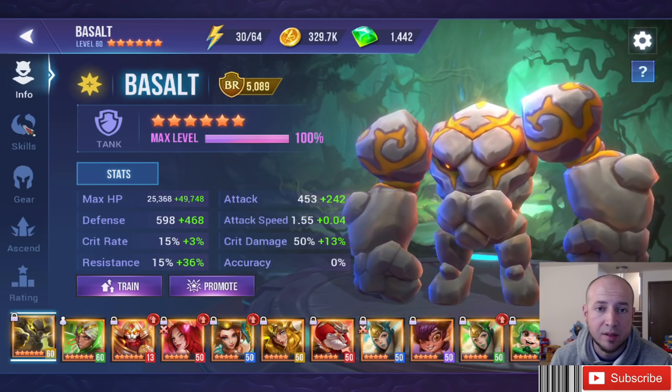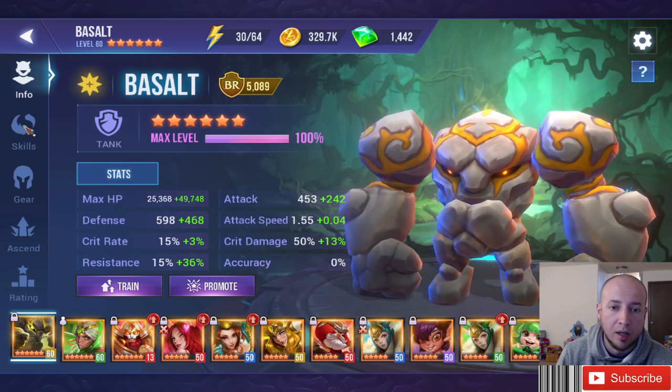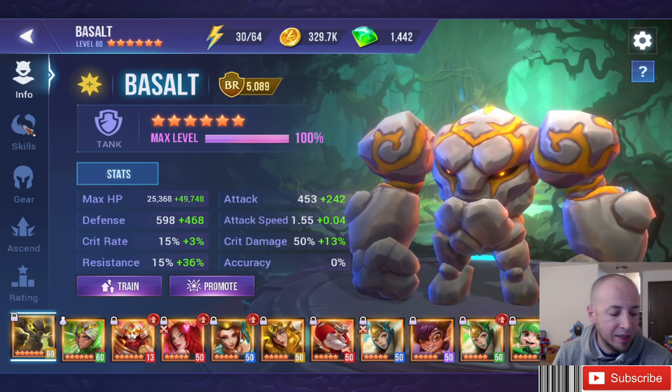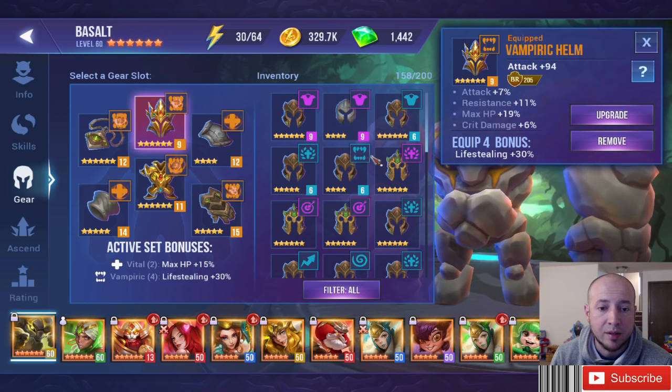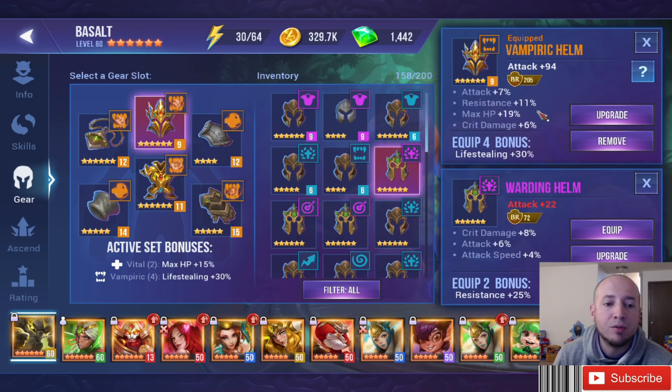Now let's talk about the two sets. The two-set gears — Vital, Precise, Sturdy, Keen, and Warning (resistance) — are really for early game and late game fillers. They provide bonuses, but depending on the type of champion, they're mainly for early game because late game you have gear with crazy substats and you don't need that extra bonus. It's going to be all about your overall stats.